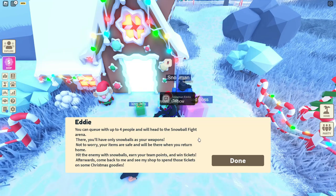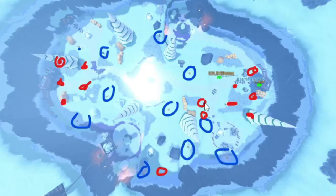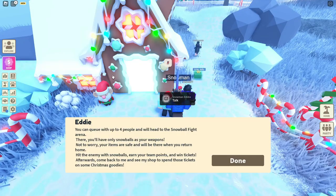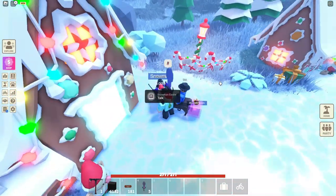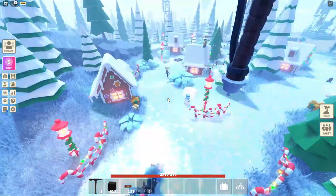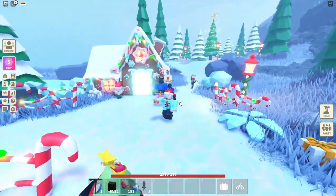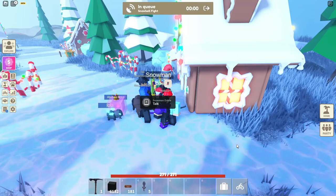If you hover over a boost it tells you what it does, which is pretty cool. If you run out of snowballs — you spawn with 30 — you can find more on the ground and walking into them gives you snowballs. You can equip a max of 40. Once your whole team gets 30 kills total you win and you'll get around 200 snowflake tickets. Let me quickly queue up and show you how it works.